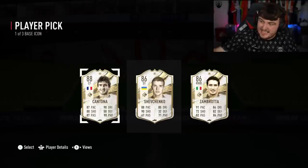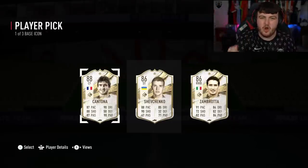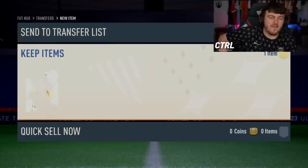Base Cantona is 600k. Very close, but not quite. But that's a big W. Next base icon player pick now for Rex.